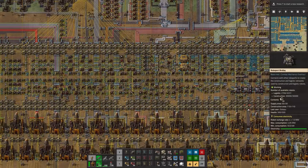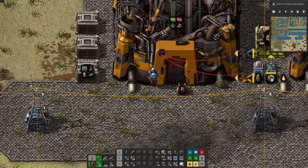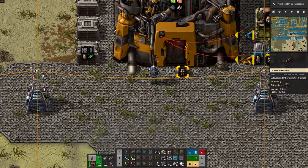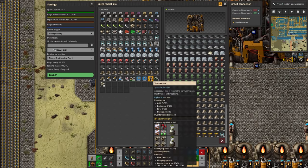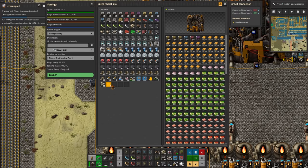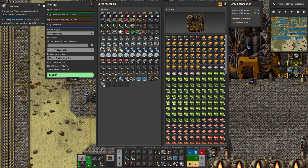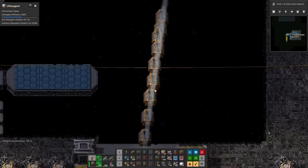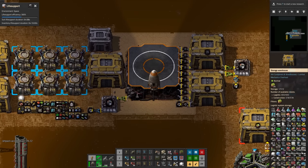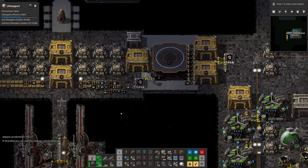With the uranium situation all sorted out, it's time to finally head back to space. We're going to use this rocket silo — this is my personal rocket silo, as you can tell by the little label on this constant combinator. I've loaded it full of some odds and ends and I've got some odds and ends in my inventory as well. We have to put on our thruster suit so we can breathe in space. We get in the cargo rocket silo, make sure it's going to the right place — blast off. We have landed in space. We're breathing in space because I've got a space suit and life support canisters.